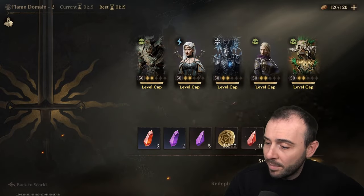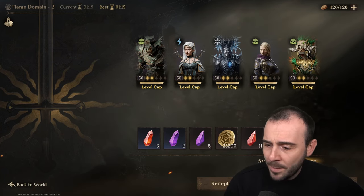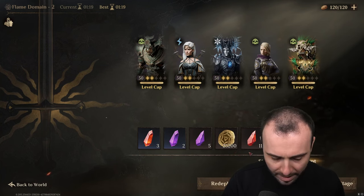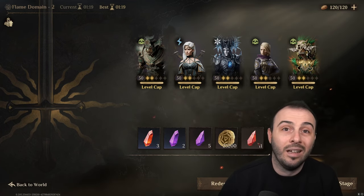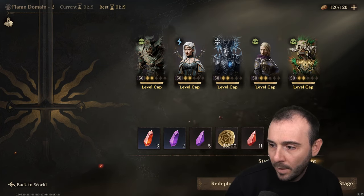It depends what you want to do — you want to have him very tanky. You can go with resistance if you want. The key question is where are you planning to use him? You want to do pillar of trials? He's not really the tank for the vortex, but he might help you in the fey.